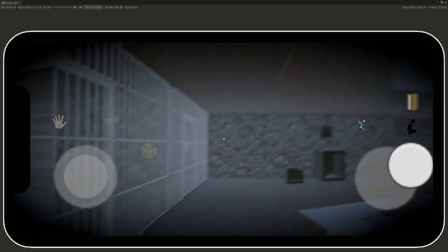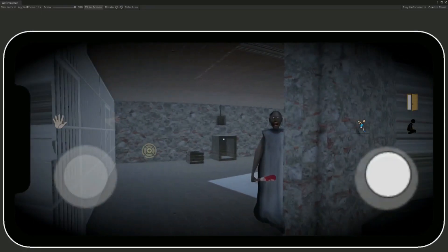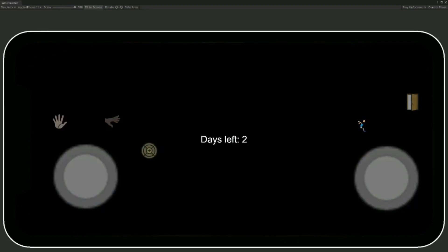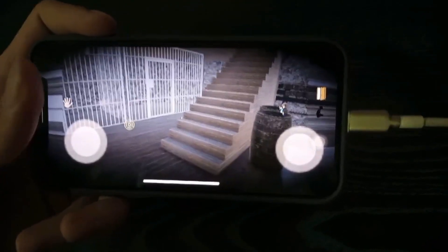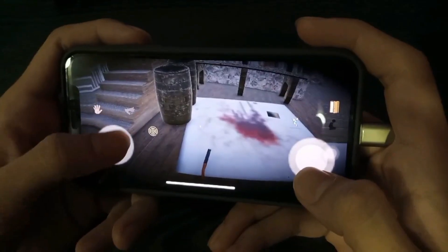As you will notice, Granny will now detect our player and come towards the player. As you can see, Granny can kill the player, and when the player dies it will show that two days are left — so now the player has two days to escape from this house.